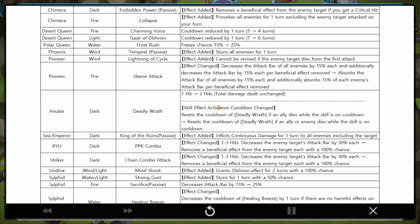Sea Emperor dark: inflicts continuous damage for one turn to all enemies excluding the target - so the monster you target won't get the continuous damage. Then we have Dark Ryu - PPK Combo: decreases the enemy target's attack bar by 30% each, and now it also has a strip. The same goes for the dark striker as well.